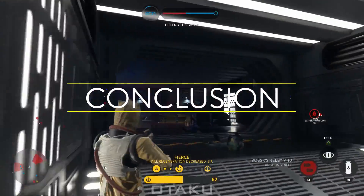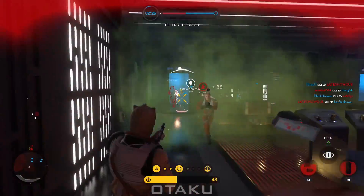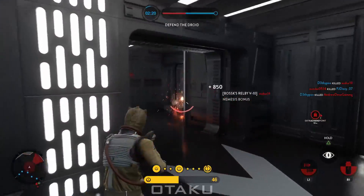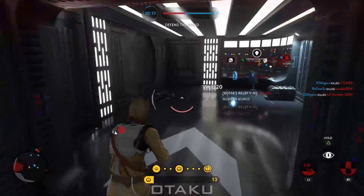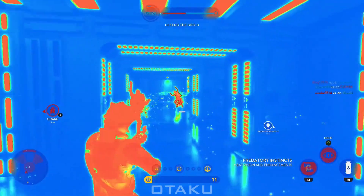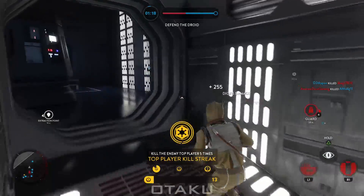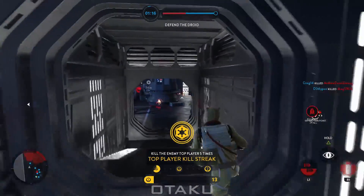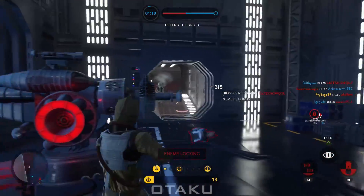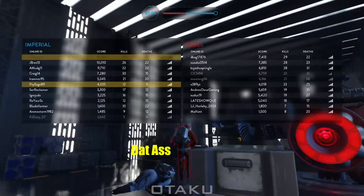At first Bossk may seem rather straightforward and come across as kind of weak, but in reality he is a high skill cap hero that requires a good understanding of his character's overall synergy to perform well. Bossk's strength is in his unique survivability derived from his trait, intelligent use of his abilities, and a suitable playstyle. The better you can understand his character and master the synergy between his abilities, the better you are going to do. Hopefully by watching this video you've gained the knowledge necessary to go hunt yourself some rebel scum, or at the very least, not suck. Thank you all for watching — don't forget to like, subscribe, or donate. May the Otaku be with you.